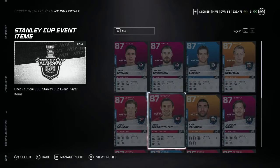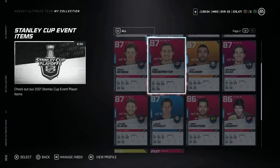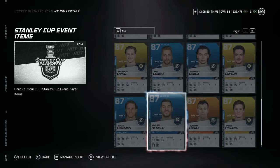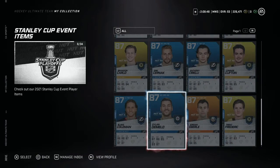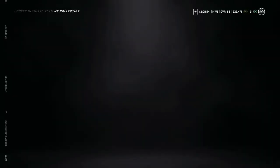I just don't think Carolina can beat Tampa — famous last words, but that's how I feel. Islanders and Bruins, like I said, hard to tell. The best advice I can give is to watch the market, watch the games, keep up with the series, and see how these card prices are fluctuating.